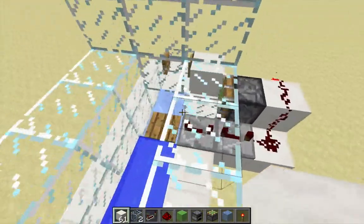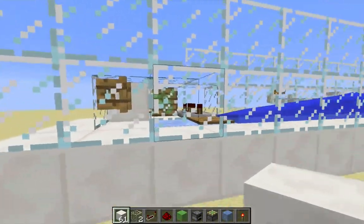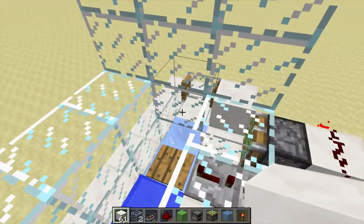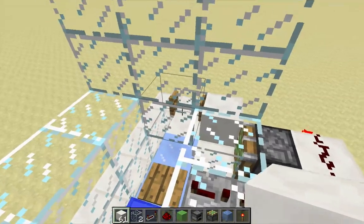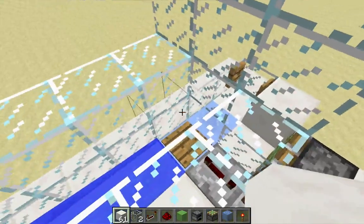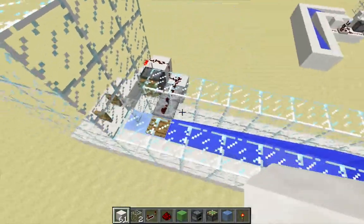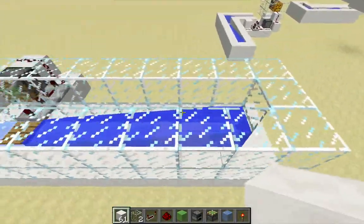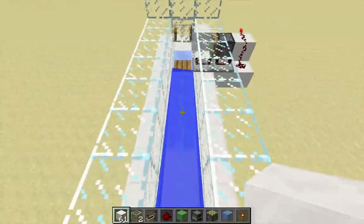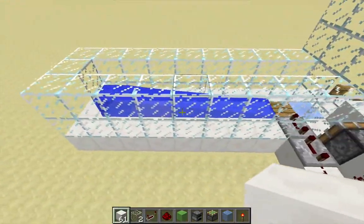Any time you're dealing with this sort of mechanic where you've got a switchable collision box, it is going to require that the items be batched in the stream, because you don't want a group of items being sent up here while at the same time another group comes across the pressure plate, perhaps bumping into the fence gate and thus not colliding with it on its next close. So items are still going to have to be batched in the stream, which I think is the more interesting problem at this point. There are a variety of different ways of doing that, and in an upcoming video I'll demonstrate one way.